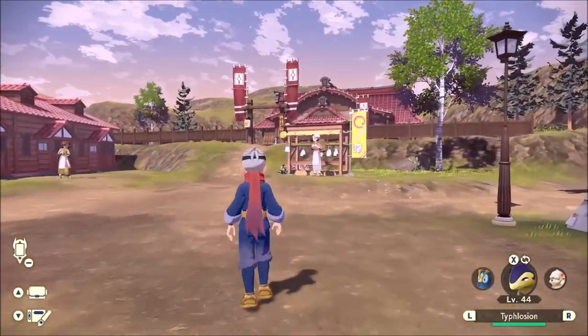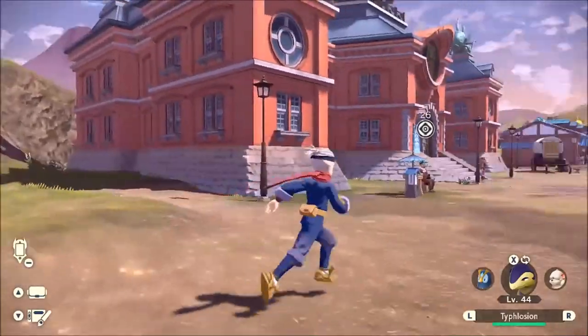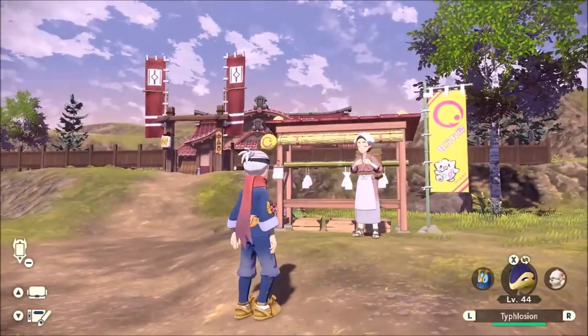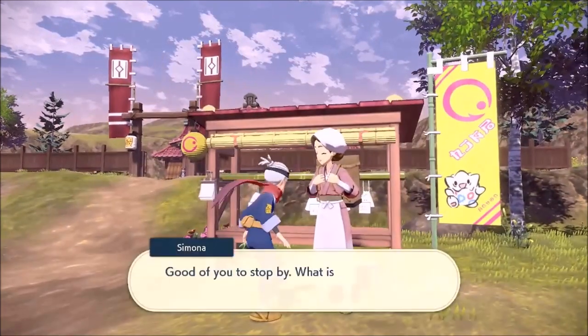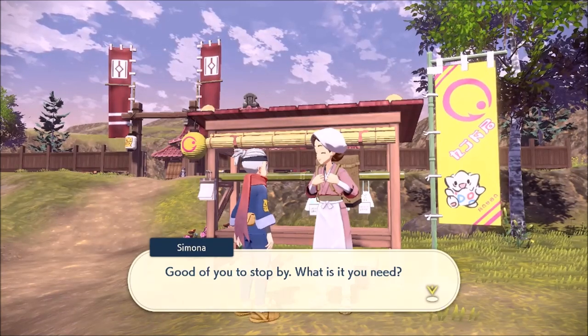In order to unlock the trade shop, which is right here just left of the area that looks like a school, you need to be a one star and have completed at least the fifth mission. Once that happens, this will open and you can talk to Simona.